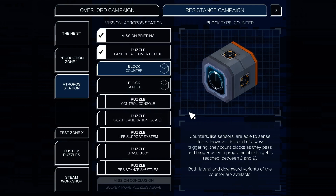Hey guys, welcome back to Infinifactory. Let's have a look at the blocks we got in the previous episode. Counters, like sensors, are able to sense blocks, however instead of always triggering, they count blocks as they pass and trigger when a programmable target is reached between 2 and 9. Both lateral and downward variants of the counter are available.